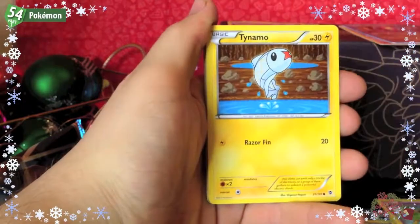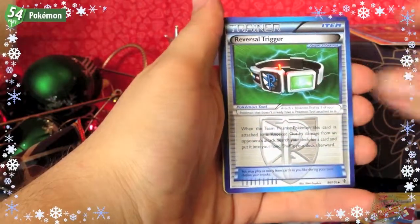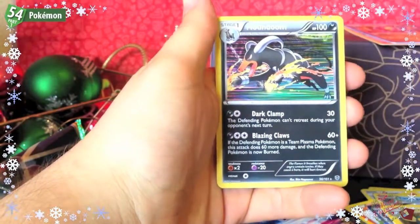Pack three: Drifloon, Tynamo, Sawk, Kangaskhan, Larvesta, Reversal Trigger, Totodile, Electric Snow Reverse, and a Houndoom Holo.